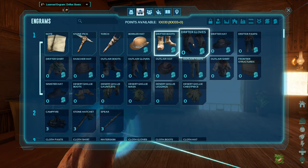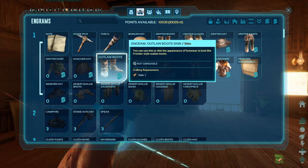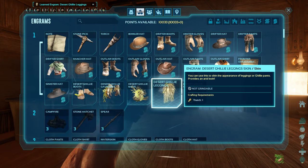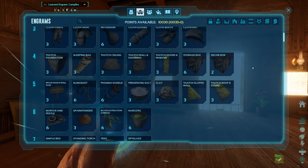Hopefully you like that, hopefully it helps you out with getting started on doing some of your own stuff. Just got to play with it, figure out what works for you. For me, it's usually just the couple eggs because I have Yudis going all the time for doing our kibble — I only like making the Extraordinary Kibble. So having Yudis out is kind of an easy way for me to get all that stuff.